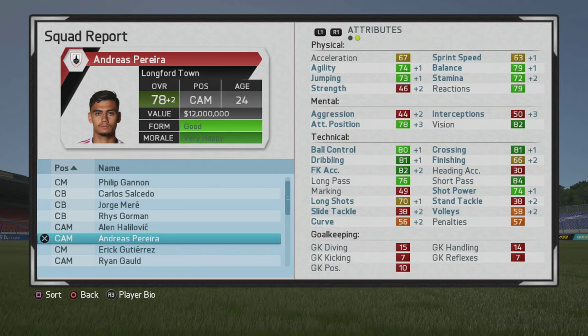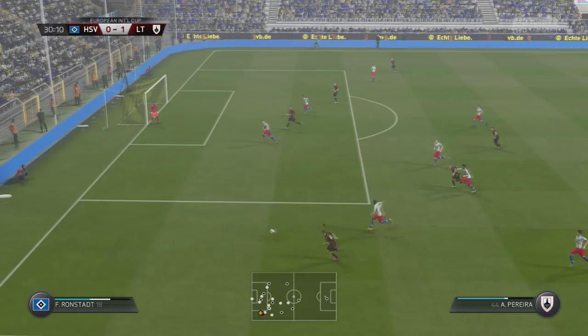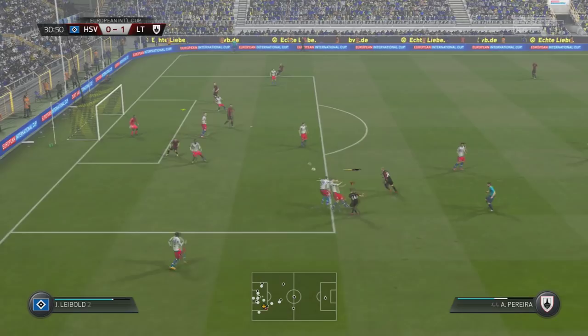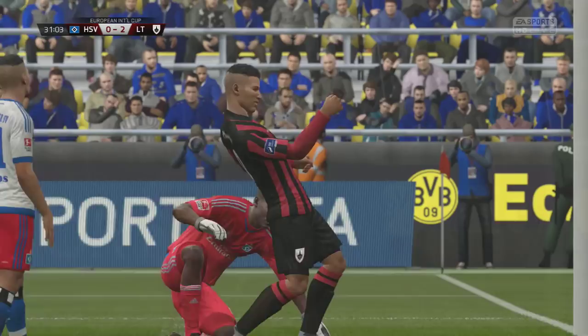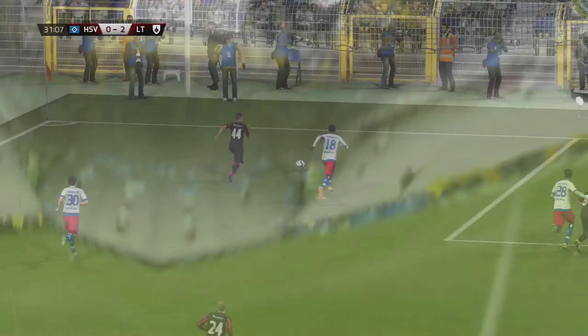Looking very good here — doesn't have any specialties yet, but very strong again: crossing, dribbling, free kick, short passing in dark green, long pass, and ball control all look very good. You can see some highlights here — I played him a little bit on the wing just to test him out, and there's a nice moment with a very good cross in to Zivkovic — very nice work from him down the wing.